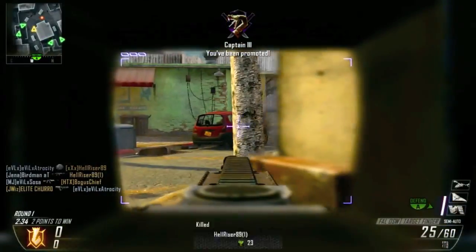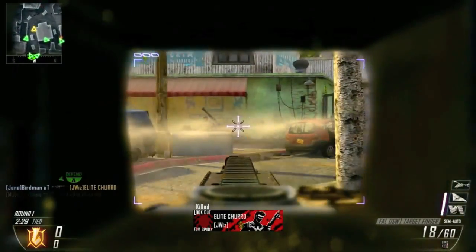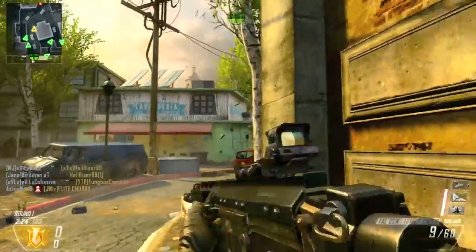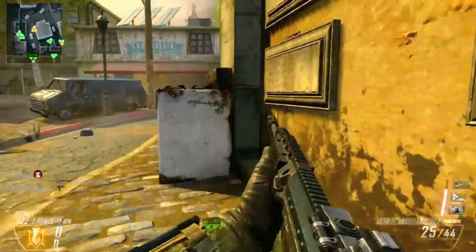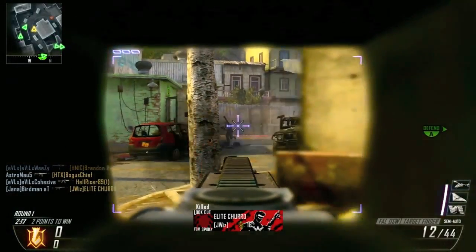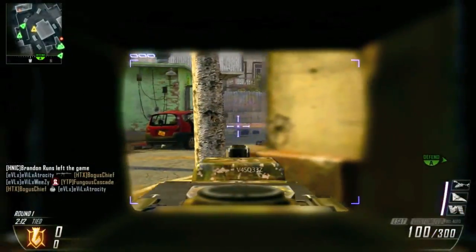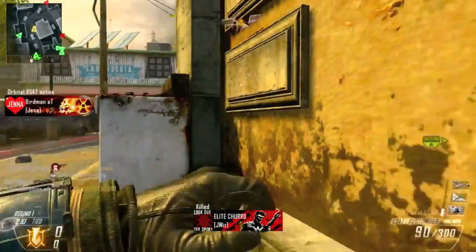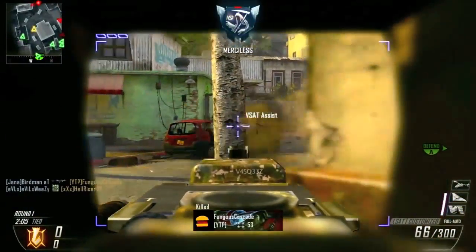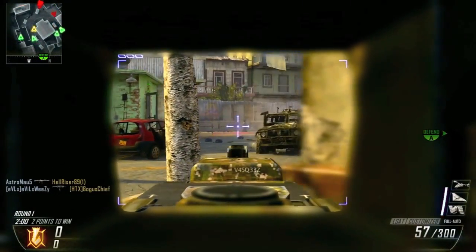I'm gonna be on the left side of the map. For my setup in this gameplay I'm using the target finder FAL — I was ranking it up and didn't have select fire unlocked yet, so I definitely recommend running select fire once you unlock it. My secondary is the LSAT with another target finder on it via overkill. I don't ever use target finders except for when I play demolition, and not even everything — mainly just for Slums and Yemen.